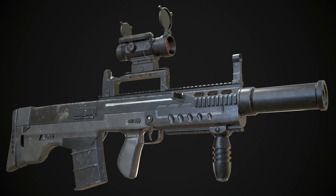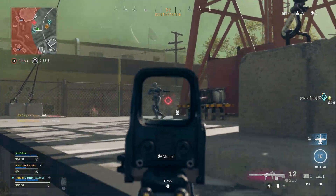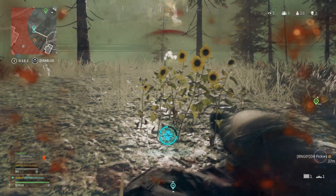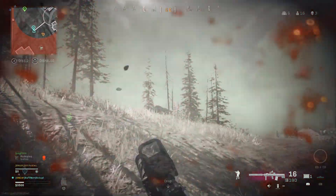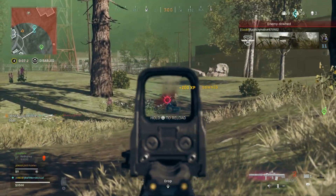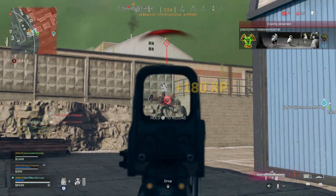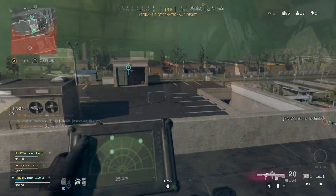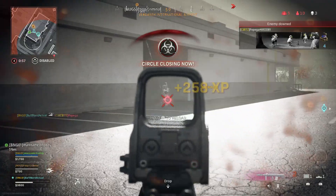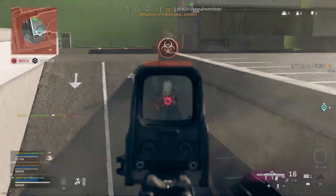We'll jump into some of the gameplay now. Starting with our first game, showing a few clips. I played this a lot in the Verdansk Resurgence Mini. It's essentially the same rules as Rebirth Island Resurgence — as long as one of your teammates is alive, you can spawn back without the Gulag. It's a lot of fun. I prefer this a little bit over Rebirth Island because it's more close-quarters combat. You don't need to worry about longer-range engagements. It's a smaller circle with less cover, so most of your engagements are within those 60-meter marks.